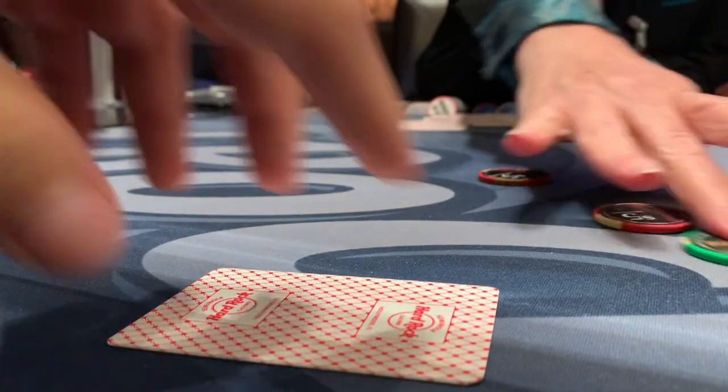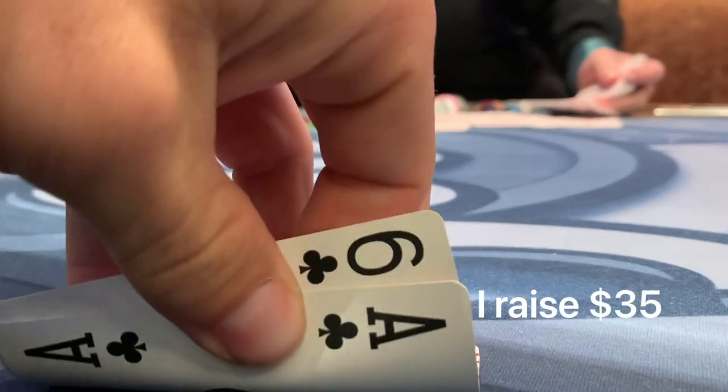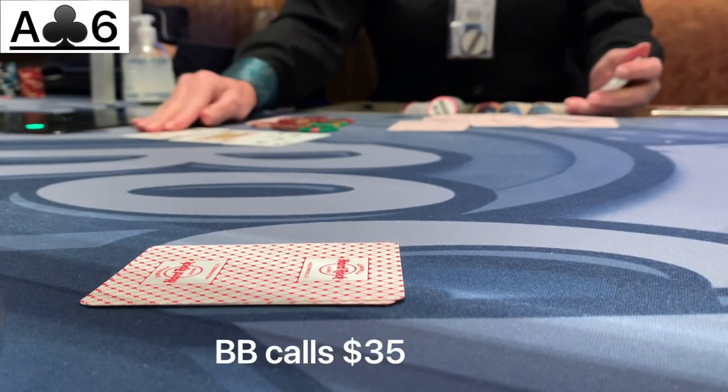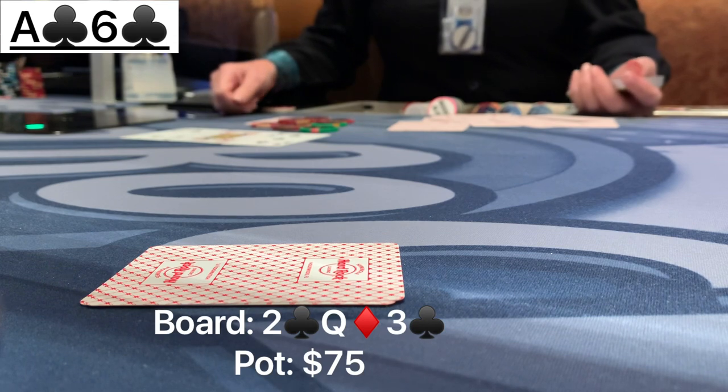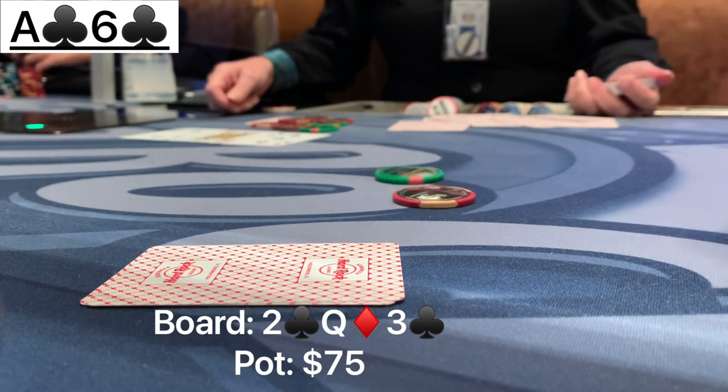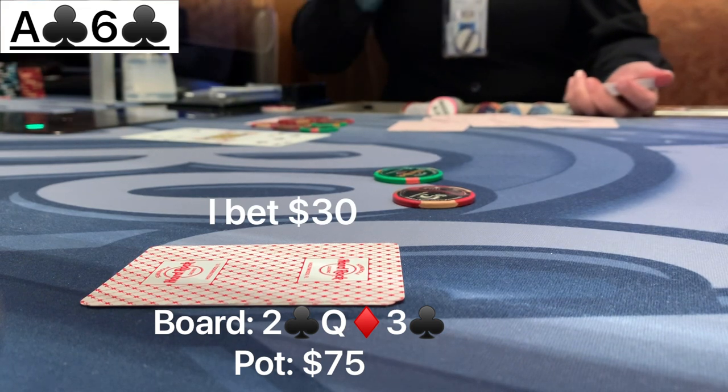Let's get into the first hand. We are in the hijack position and raise it up to $35 with ace-6 of clubs. It folds to the big blind who makes the call. The flop comes out queen, 3, deuce with two clubs. When he checks it over to us, we put out a C-bet of $30, and the big blind pretty quickly makes the call.